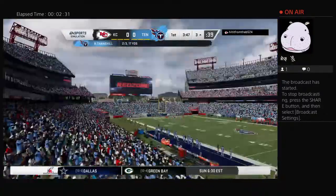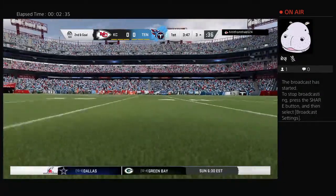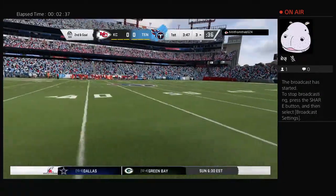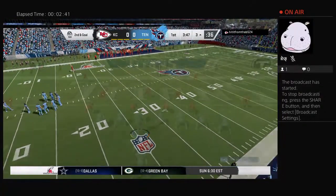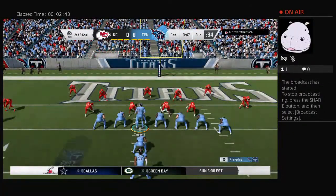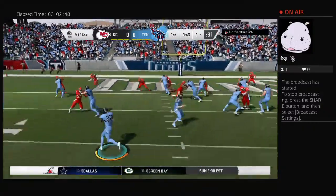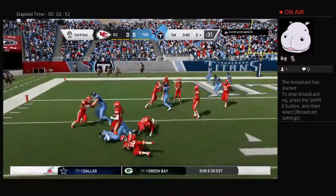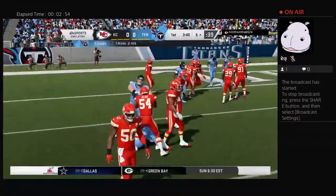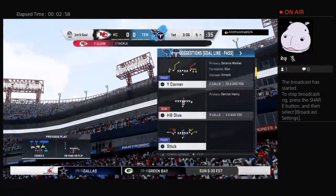Now a throw to the end zone on first down, but it winds up incomplete. Daniel Sorensen there on the coverage. It's always a battle — who's going to win on first down, the offense or the defense? If you've got the ball, four yards or more on first down is what you're aiming for. They tried to throw for it there. Nice effort to knock that one away and bring up second down. He'll go backwards, losing yardage to the 5. It's a loss of 2. Now third down.